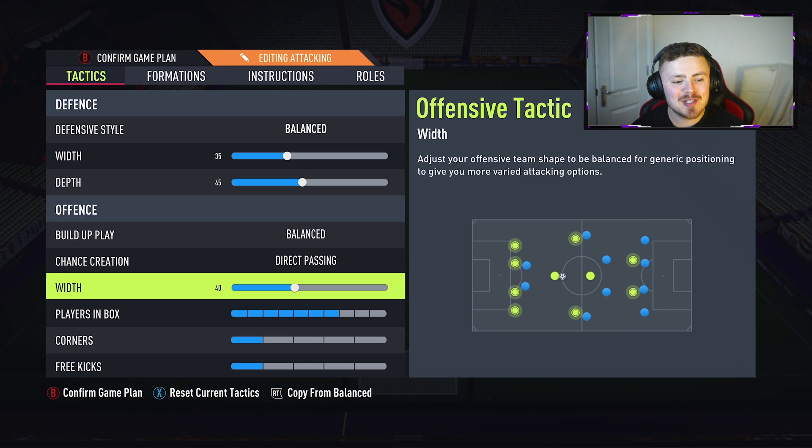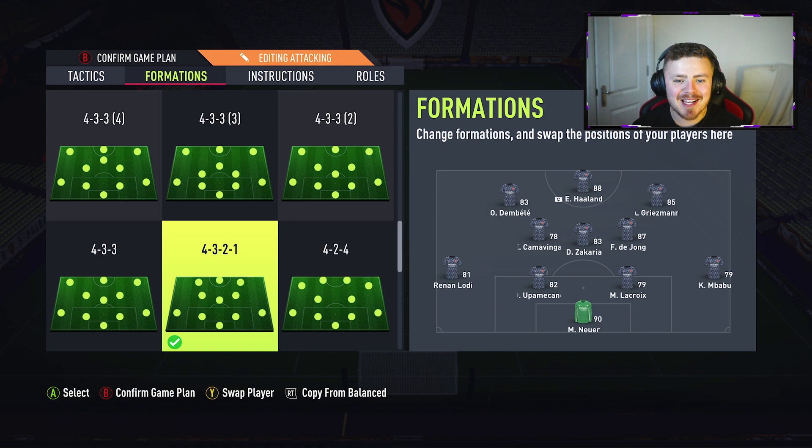In regards to custom tactics, we've got balanced, 35 width, 45 depth, direct passing, 40 width on the offence, seven players in the box, one and one on corners and three free kicks. Formation is 4-3-2-1. Haaland is our striker, Griezmann on the right, Dembele on the left, Kamavinga, De Jong and then Zakaria. I'm going to pronounce his name so many different times throughout this video, guys — apologies in advance.